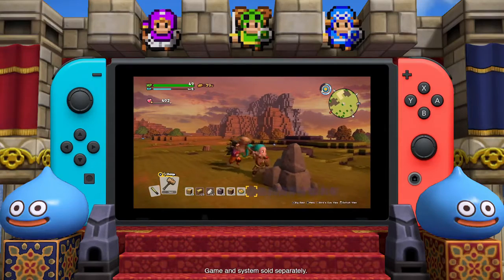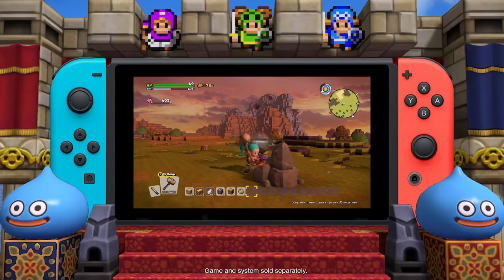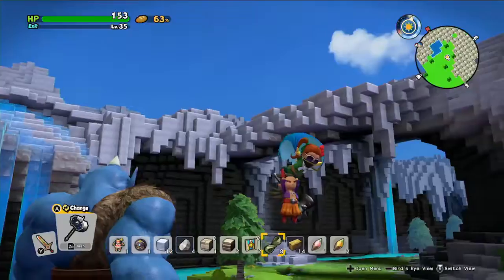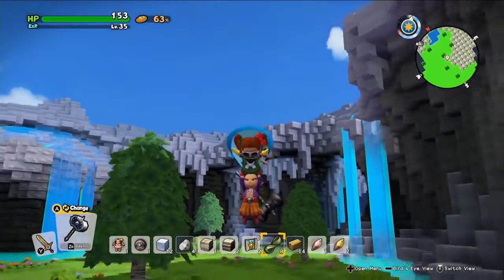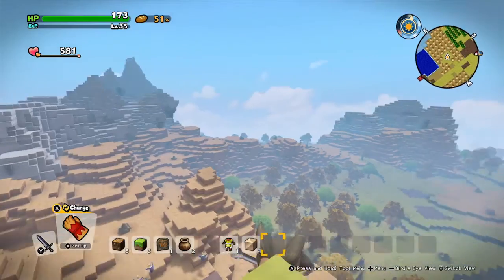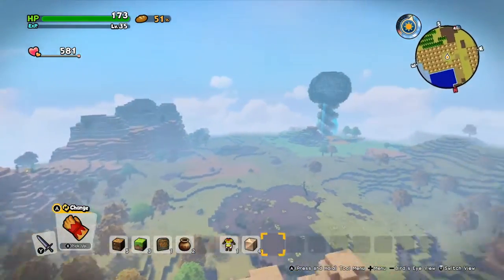As you explore vast islands, you gather materials by breaking blocks. The efficient builder will dash to speed things up, glide through the air, wade through deep waters, warp across the retro-inspired map, and freely view the landscape in first person.